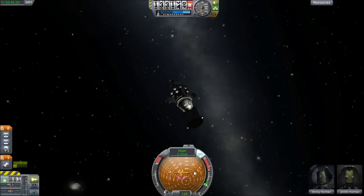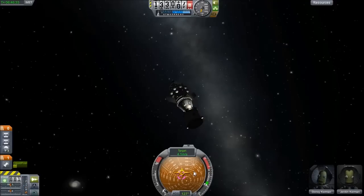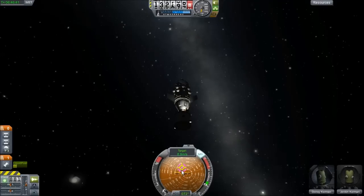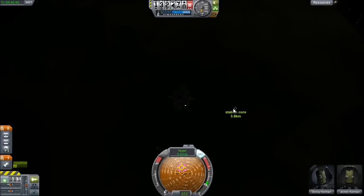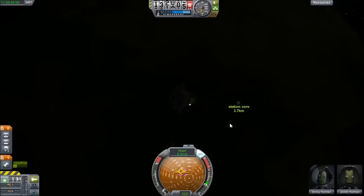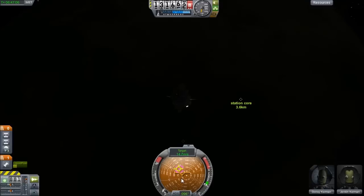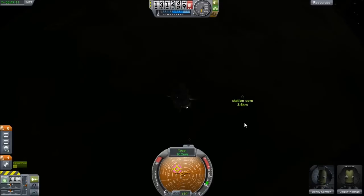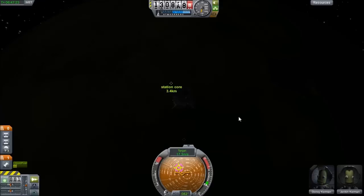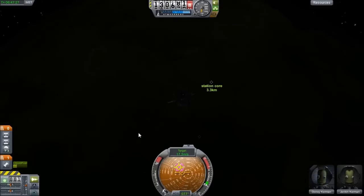Let's get a couple meters of velocity going towards the station. SAS is off so I can actually maneuver. Let's go up to 10 and I want this pointed right at the station - that's good enough. So we actually went past it, it's about four kilometers and we are closing on it. A bit more speed. I want to drag this ball down to the middle of the station. Now we're closing at 16 meters a second. There it is right there - for some reason I always end up docking on the dark side of the planet, which is why I put a lot of lights on things.